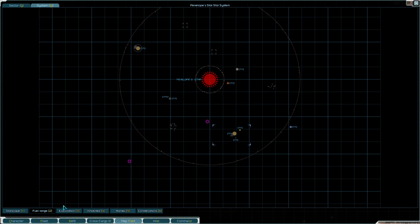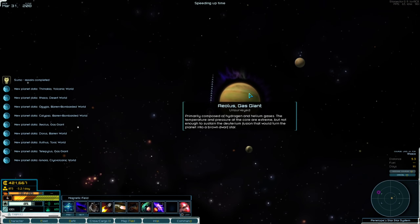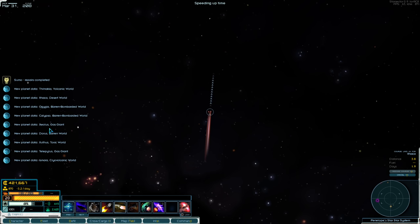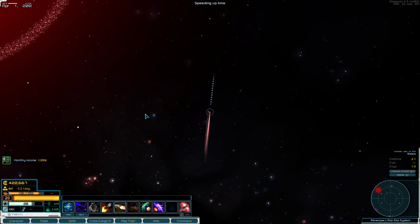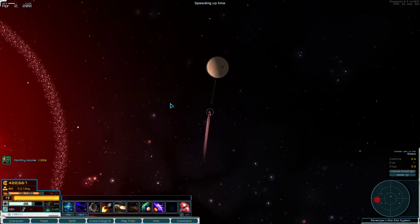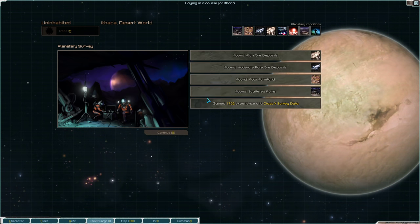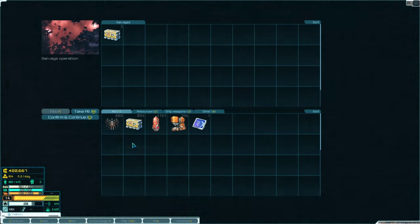One other thing I need to do is turn on Exploration Mode — this will help me find worlds I've yet to explore. Penelope Star has a bunch of worlds. If you want to become a colony magnate, Penelope Star is a good one to colonize because there's a possibility of a lot of different systems here. Ithaca here has widespread ruins but poor farmland, so let's explore the ruins.